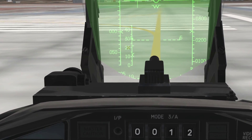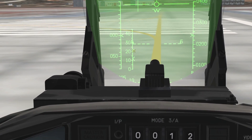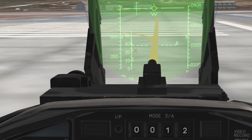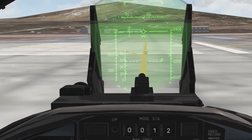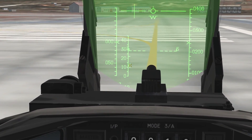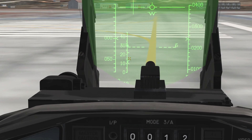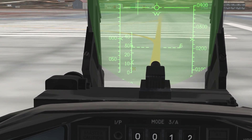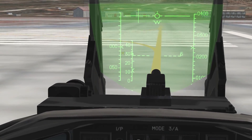Going above 22 units means your angle of attack is high and you may tail-strike your engines, damaging your aircraft. So when you lift off the ground, make sure you do it softly and smoothly so you don't exceed 22 units on your angle of attack. And of course, this is your speed tape here, so make sure you're looking at that as well.